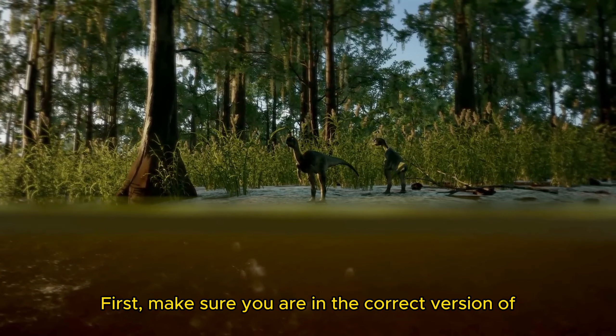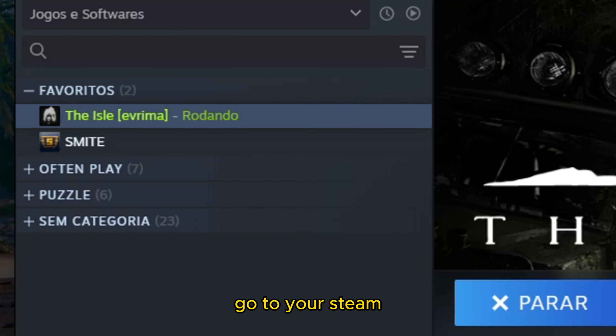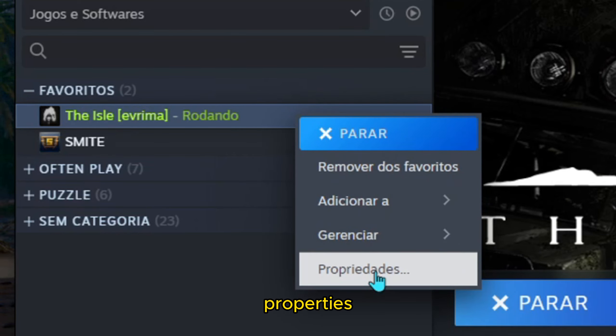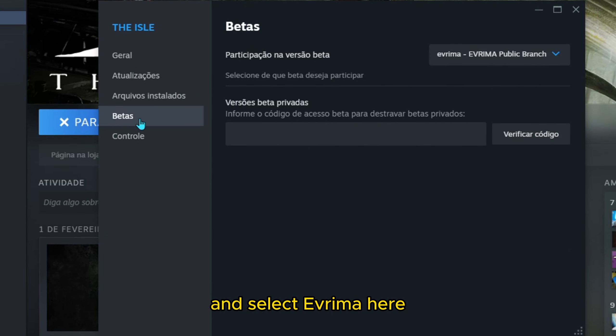First, make sure you are in the correct version of the game called Evrima. Go to your Steam, right-click the game, Properties, Features, and select Evrima here.